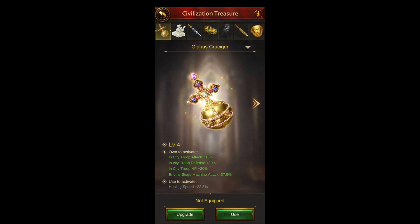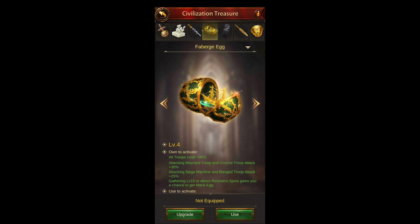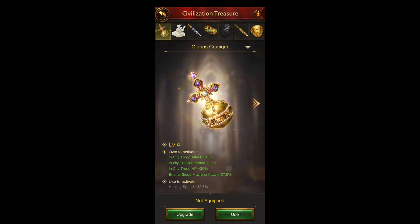Next would be the Sieve Treasures and the Wonder. You start at level one and you want to upgrade these — each of them has a specific thing. Just owning it gives you buffs and pretty much all of them give some kind of PvP buff. If you use it, you gain the activated use buff. For example, when I train troops I swap over to the Sword to gain 15% training speed. Generally I stick on the Monster unless it's Battlefield, then I put on the healing speed one.